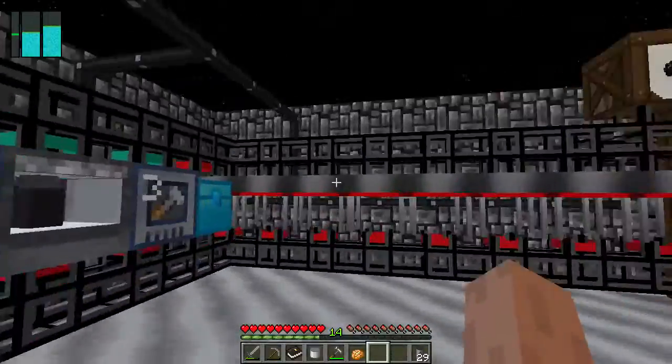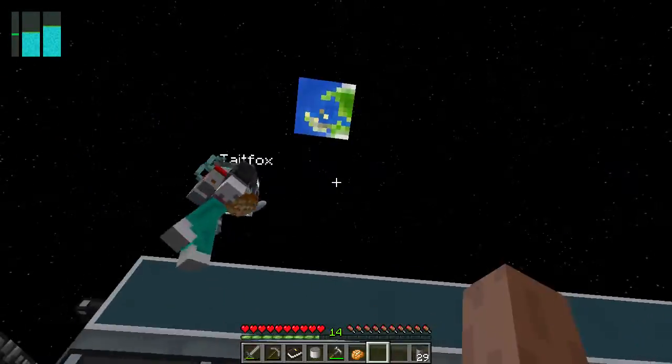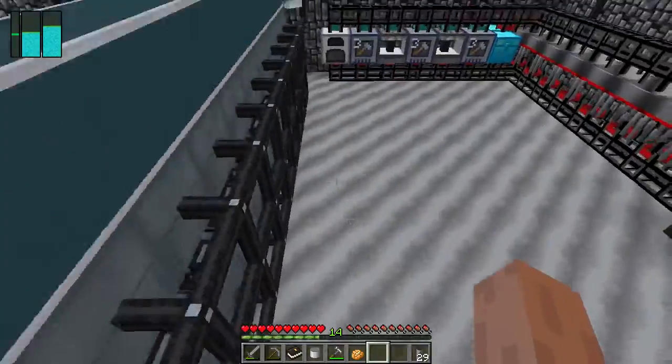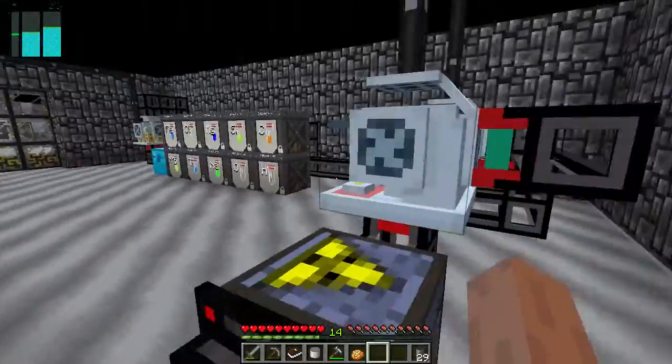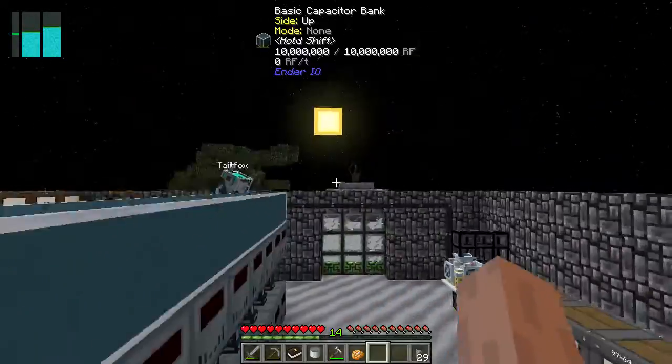Clicking them would be nice. What's a basic capacitor? The cheapest version of a battery in Ender IO. Are they all full? Yeah, the entire thing is full.